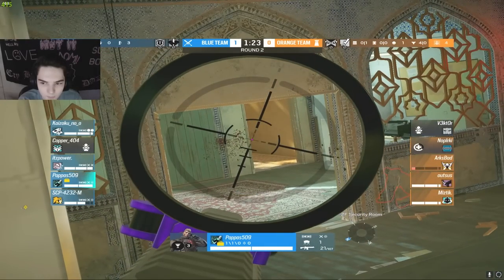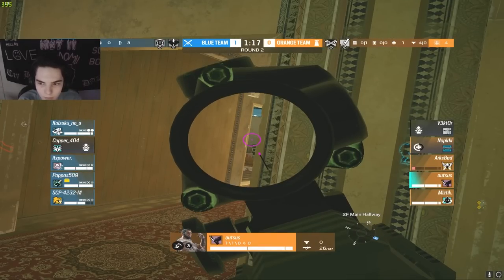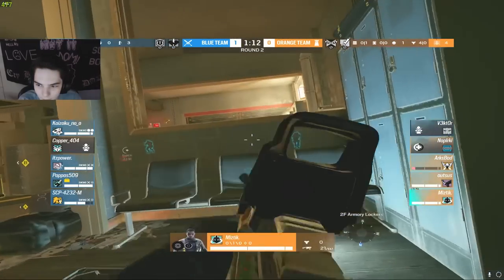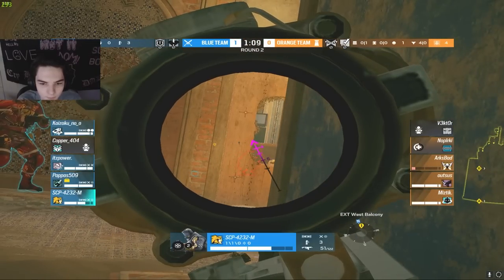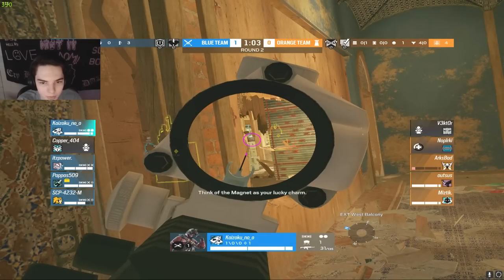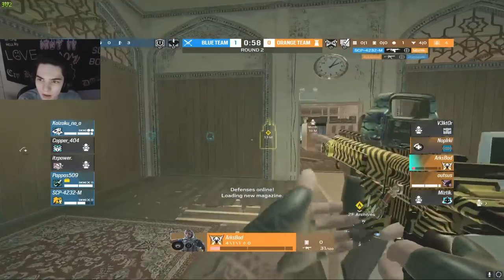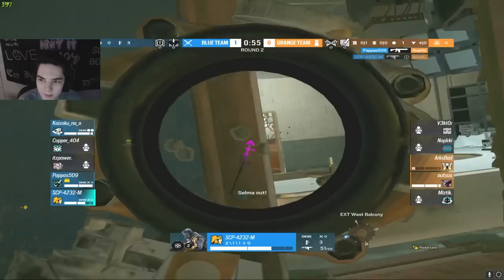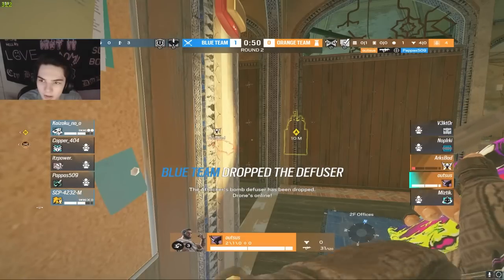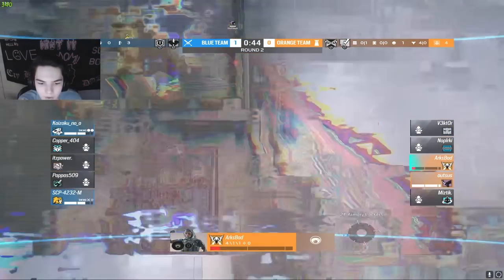Pap is just holding down waiting, trying to bait someone into pushing in to get the refrag. Kai joining site — he's going to be on half wall, so they're going to have to find a way to clear him if they want to plant. SCP just holding the angle here. Arc finally going to get a kill onto Power and SCP — let's go — a kill onto miz! Pap finally getting that kill onto nop. But out's getting a kill onto pap so the refrags are going out like crazy.